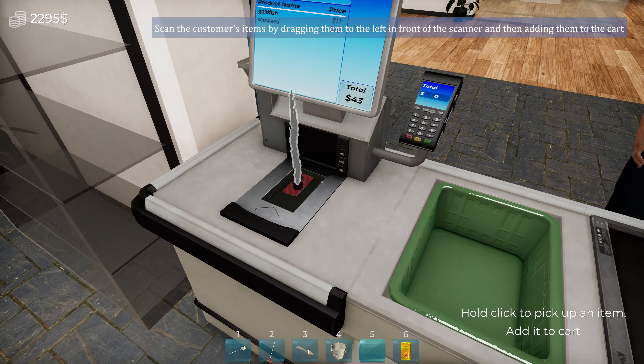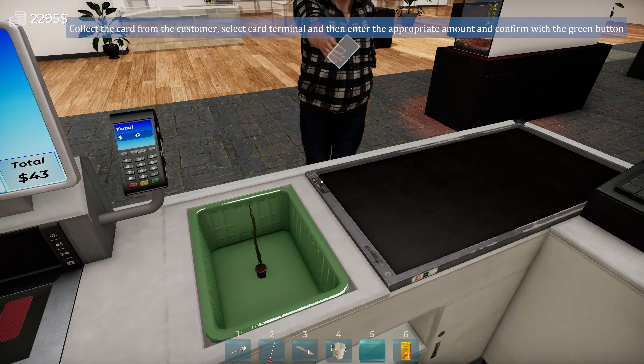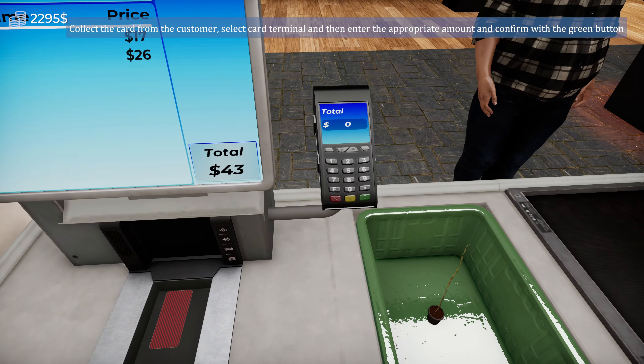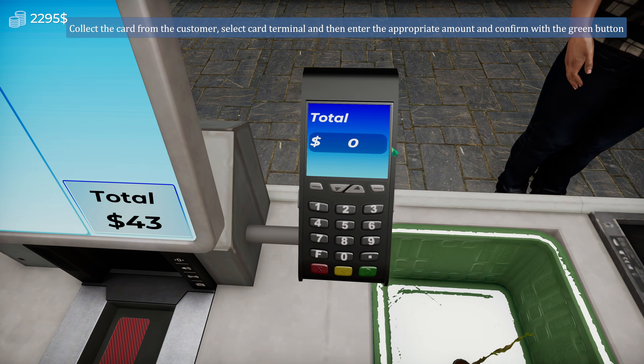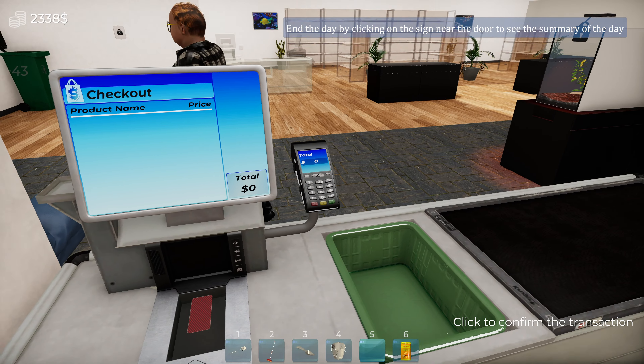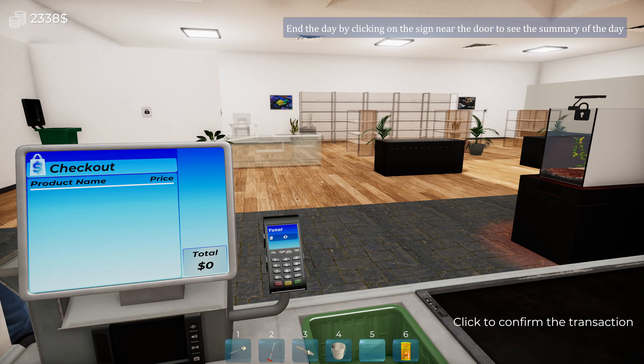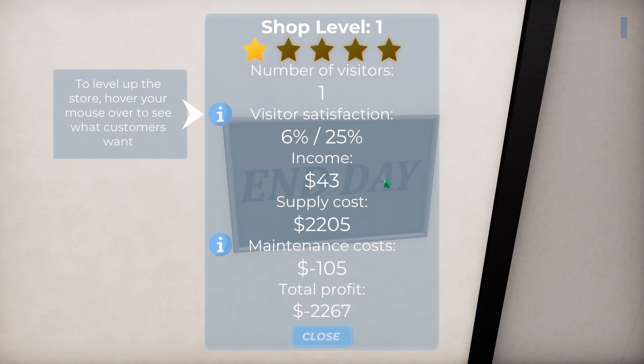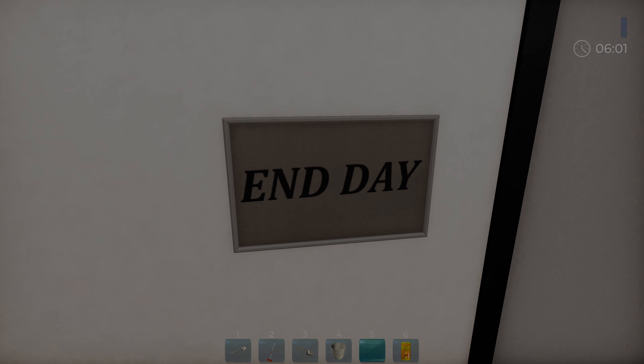What we got here — credit card? Okay. Swipe. Where's the card? Uh, where's the card? Collect the card from the customer. Select card terminal and enter the appropriate amount. Okay, 43 doll hairs. Boom. Thanks, Dad. End the day by clicking on the sign near the door to see the summary of the day. End the day. Oh. Visitor satisfaction 6%. Great — oh, that's great. You can never please Dad. Okay, one star. $43. Supply cost $2,000. Oh my God. Maintenance cost $105. Profit — negative $2,000. I think it's going well. Good start of a business.